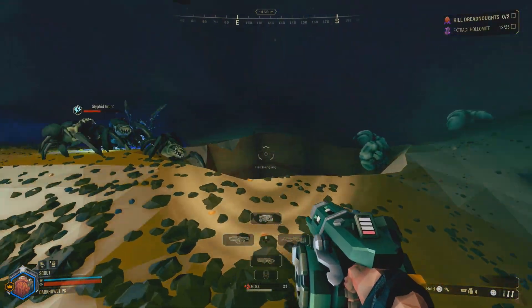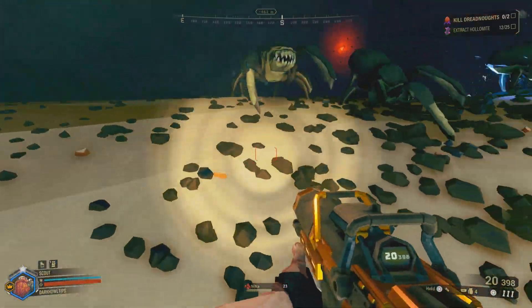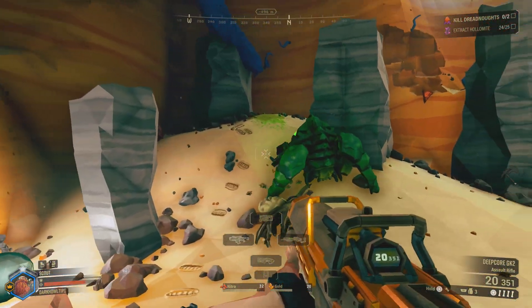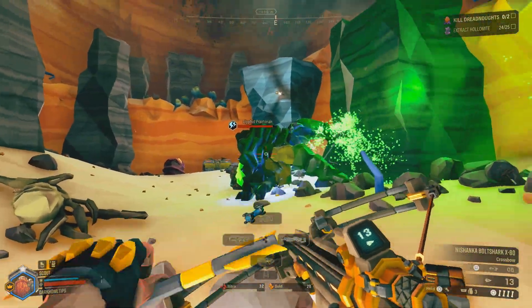First things first, this combination doesn't need to be used on regular grunts because they're easily killed using your primary or just the regular bolts of your crossbow. Instead, use this combination against big or large enemies like Praetorians, Oppressors, Dreadnoughts, or even the Spitball Infector.